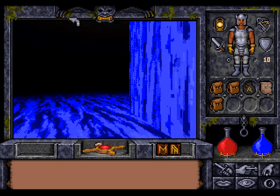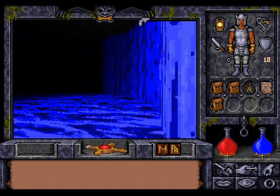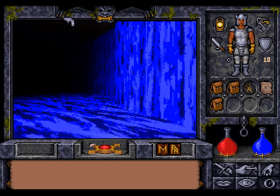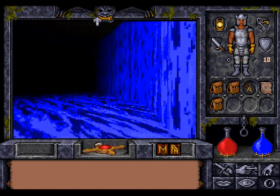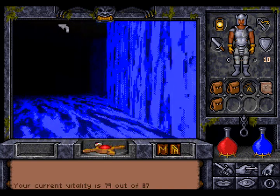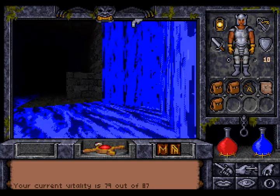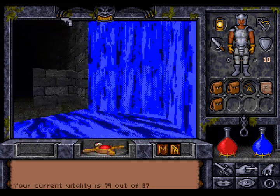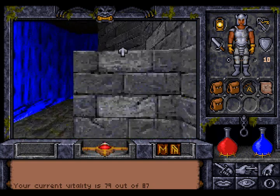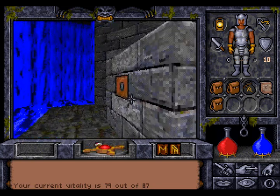There's nothing here. We hurt a little but it doesn't matter — not much. What do we have here? Some solid ground. There's a button — let's press it.